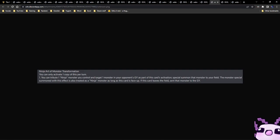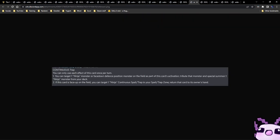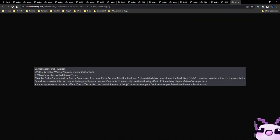So essentially you can take material from your opponent's graveyard — that's pretty interesting. I see this being a one-of at most. Finally, we have the fusion monster — a Dark Level 6 Warrior Fusion Effect with 2500 attack and 1500 defense, Ninja Battlemaster Mezen. It takes two ninjas with different types and must be fusion summoned or special summoned by tributing the listed fusion materials on your side of the field. Your ninja monsters can attack directly. If you control a face-down monster, this card cannot be targeted by opponent attacks. As a quick effect, if your opponent activates an effect, you can special summon one ninja monster from your deck in face-up or face-down defense position.